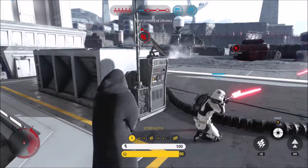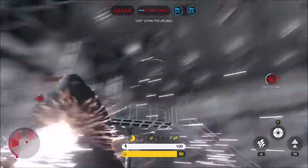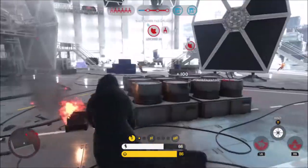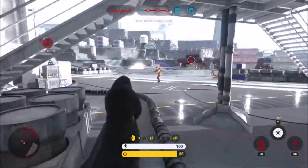Like all the heroes and villains in Star Wars Battlefront, Emperor Palpatine comes with three abilities. Before we start with those, let's take a look at his first ability, because Palpatine is not armed with a lightsaber or a blaster in this game. He uses his force lightning from Episode 6 and 3.